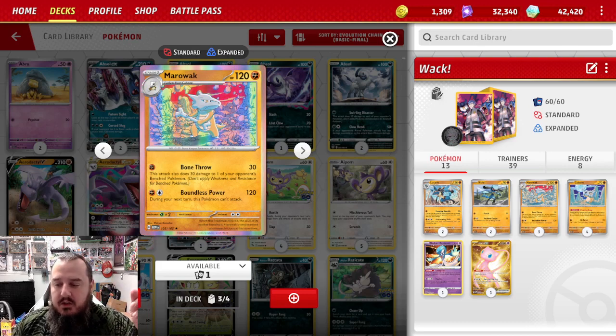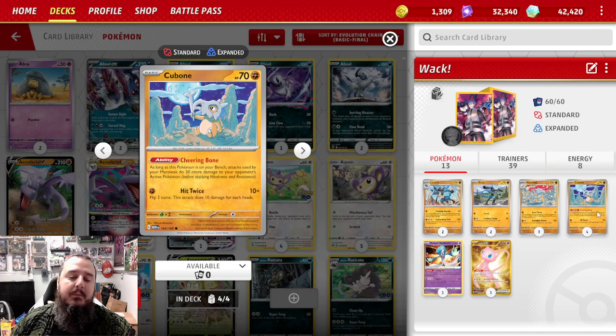Because Cubone. Cubone has an ability called Cheering Bone. As long as this Pokemon is on your bench, attacks used by your Marowak do 30 more damage to your opponent's active Pokemon. So we can have three Cubones on the bench, and one Cubone in the active evolved into Marowak. That's the goal.